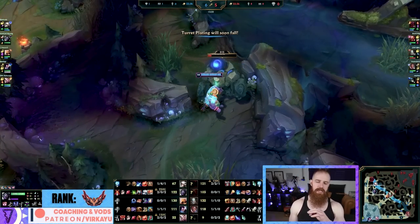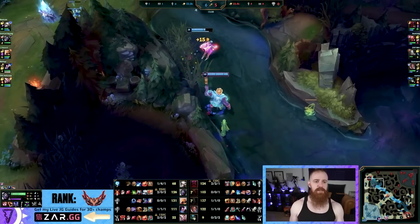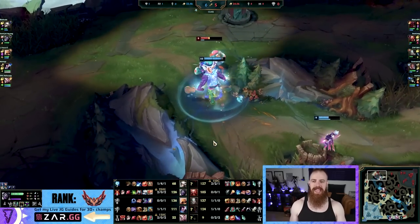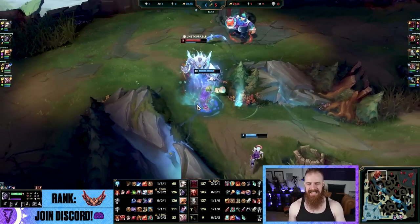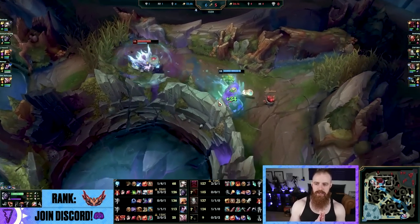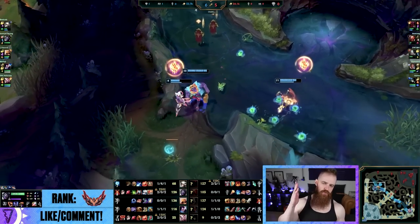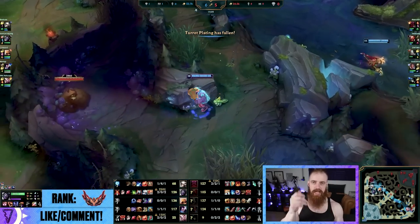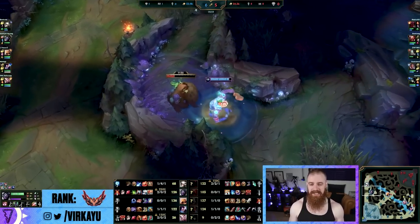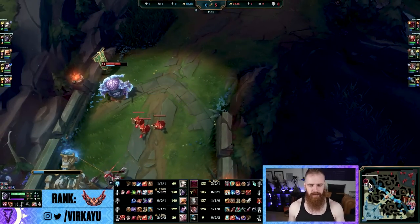They do have CC, but remember knock-ups do not get reduced by tenacity, so the Ornn, the Gragas, the Nami — those knock-ups are going to do nothing, but the slows that they have will be affected by tenacity. Might as well just go straight up movement speed. I love it when they use spells. If you are ever against a Varus and you're worried about that champion, press Ghost, press R, and run at him just hard as hell, chuck a cleaver — dude's gonna freak out and ult you. That happens every time, and then you just laugh because you're passive, and then he's got nothing, so he dies. Good use of the passive there.